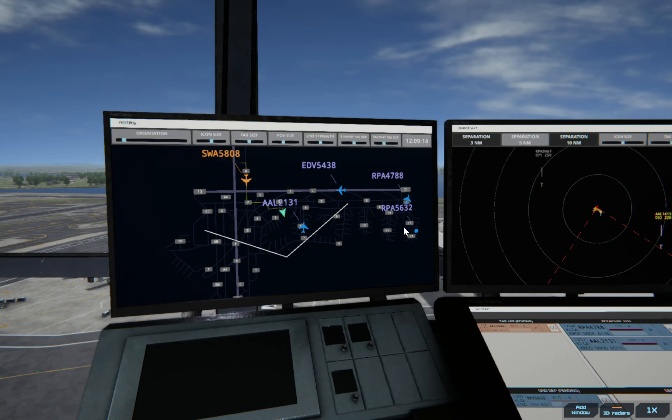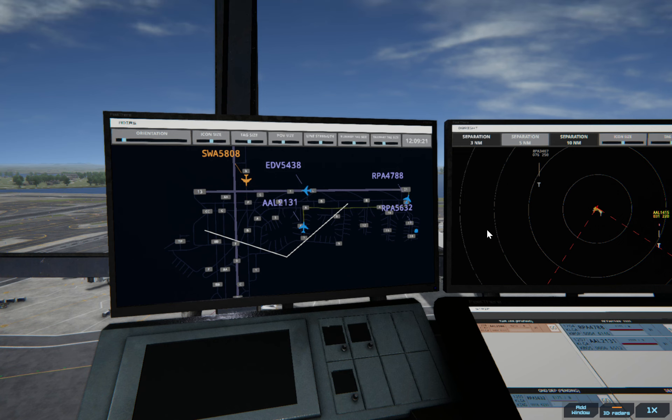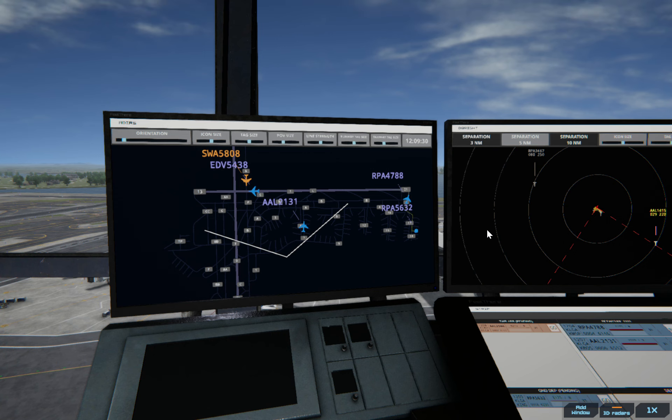LaGuardia Ground, Brickyard 5632 with information Bravo, requesting push and start. Let's get this guy going first and then we'll get them pushed back. American 2131, runway 31. Brickyard 5632, pushback approved, expect runway 31. Got a very Irish accent there.